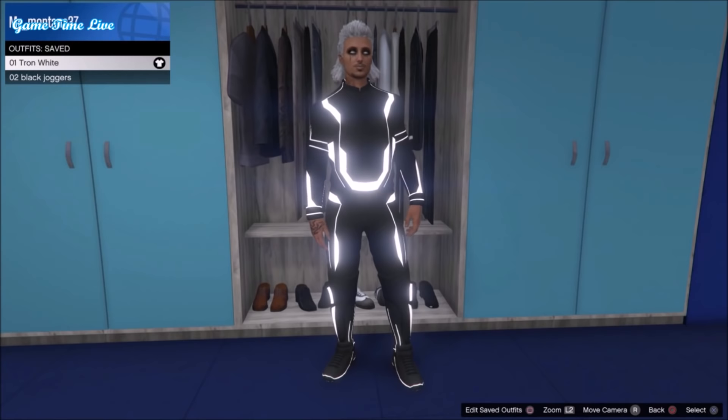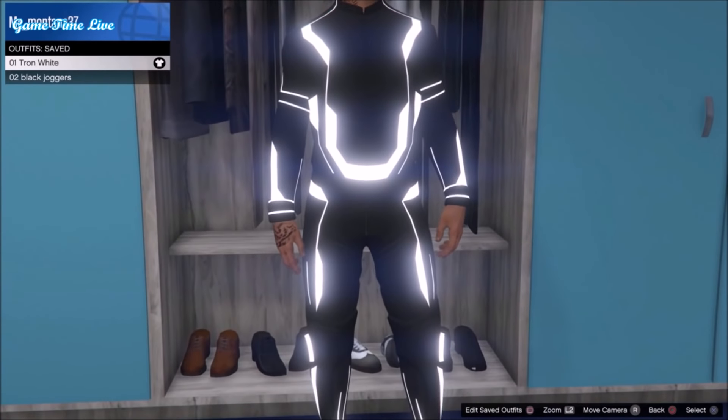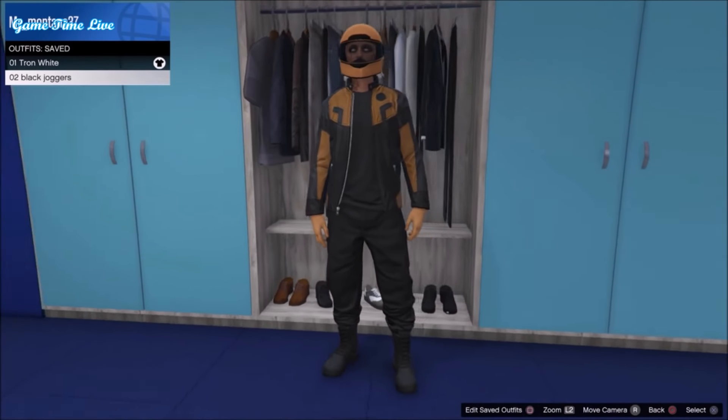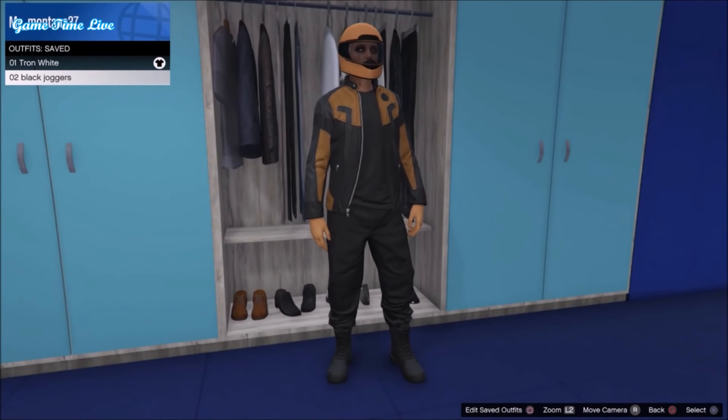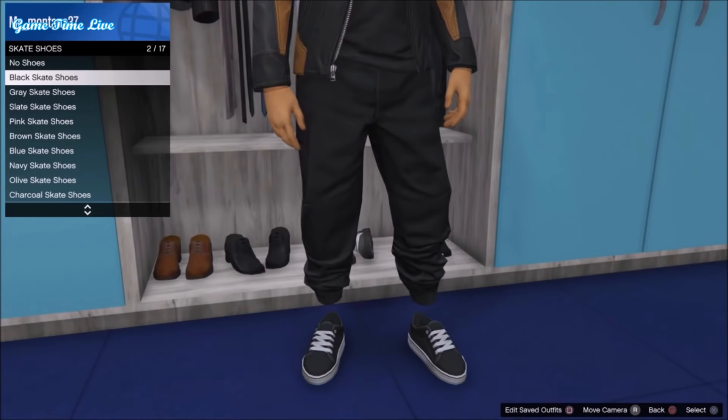For the joggers you can use the colored joggers from Drop Zone, or the gray, red, and black joggers. For this video I'm just going to use the black joggers and the white Tron outfit. Let's get straight into it.